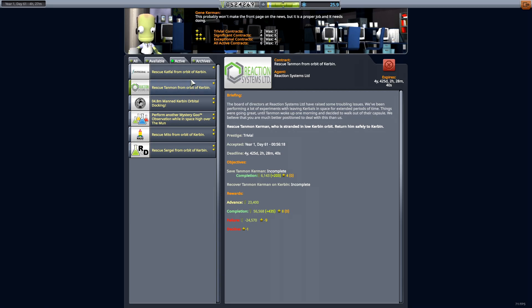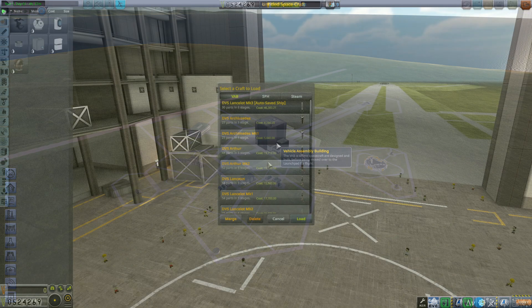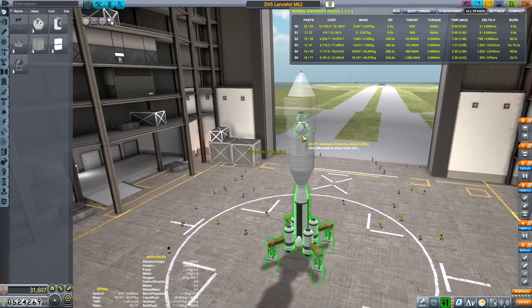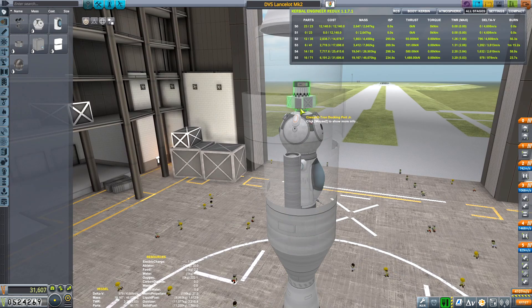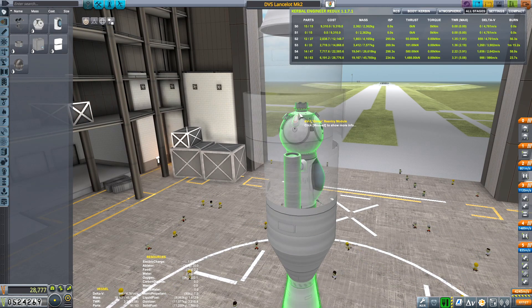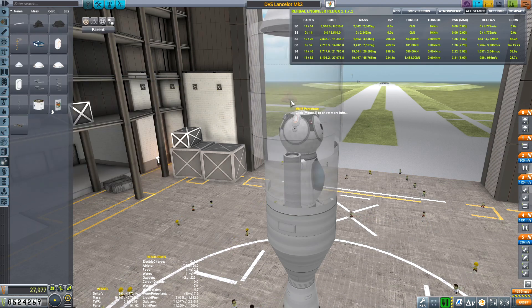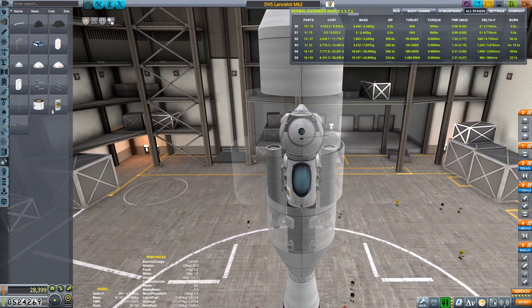I'm not going to be necessarily rescuing you from space, because I have to change the name after I rescue them. I'm already in the game, so I'm not going to exit out. Let's do a rescue mission. Lancelot Mark II sounds like a pretty good plan, honestly. Mark II is in pretty good shape for a rescue. I can just pop on the parachutes again here, just like so. And then this guy's ready for a rescue.